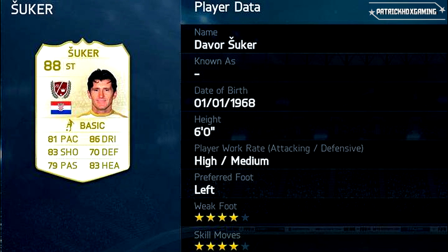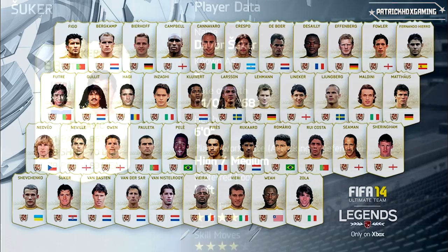Now the last player in this legend list so far — Davor Suker. Striker as well with 88 overall rating. He seems like an all-rounder — 81 pace, 83 shooting, 79 passing, 86 dribbling, 70 in defense (I don't know why he needs that), and 83 on headers. Also 4-star weak foot and 4-star skill moves. He's a left-footed player, which brings more variation.